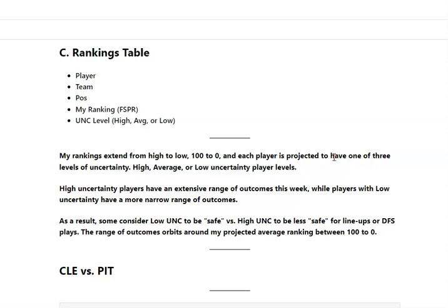Low uncertainty is a very narrow range — you're going to bump your head on that ceiling. My ranking is more realistic there. Low uncertainty players that are highly ranked should be, quote, safe — nothing is ever truly safe, but quote safe. High uncertainty figures to be less safe. Think about the orbit around my ranking number: is it like Pluto around the sun, or Mercury around the sun? Also, extreme low and high scoring games can create a lot of game-level uncertainty. Vegas is there to make money, not necessarily to predict outcomes.